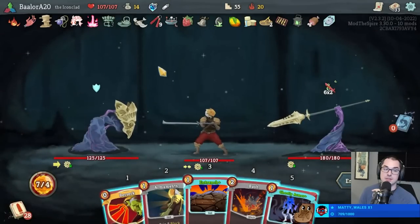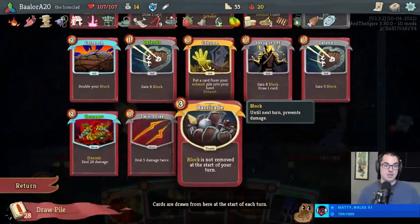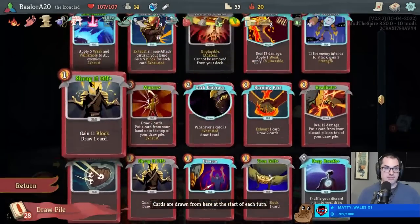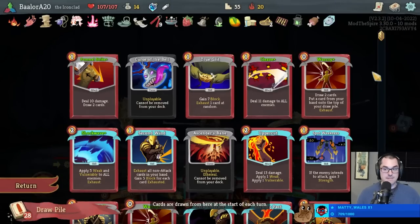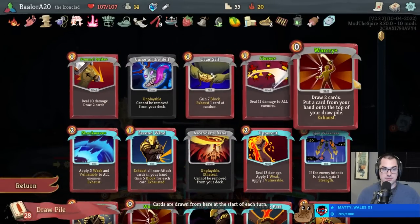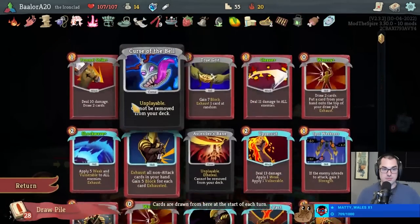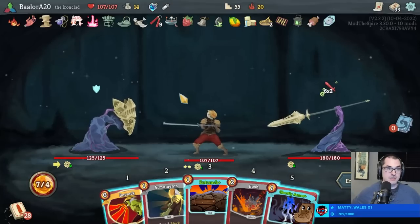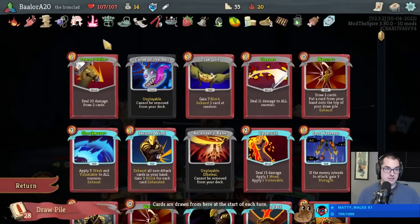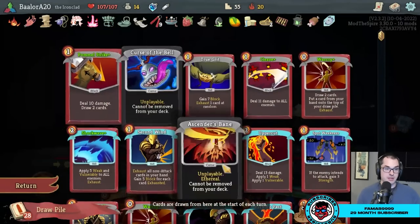Although next turn looks brutal. Good draw for this fight? No - definitely not. It's actually very bad. Probably take 50 damage. I can't even get to the Deep Breath to reset it. Potion time - I think that potion is going to be next turn. We're going to draw these three, then these three. We get to Second Wind the Curse, the Bell, and the Burns at least - that'll be nice.